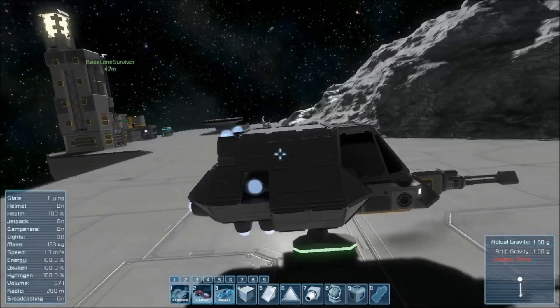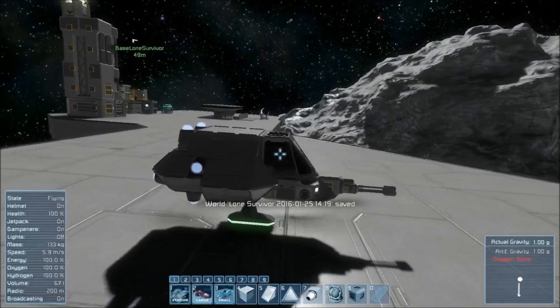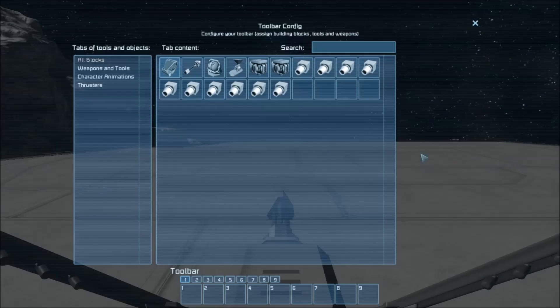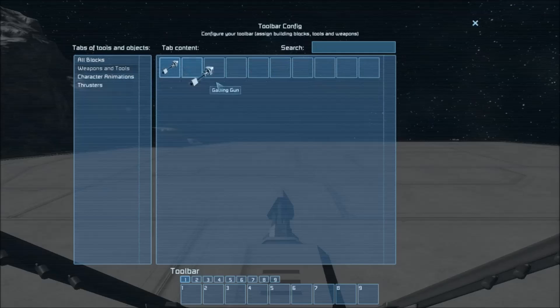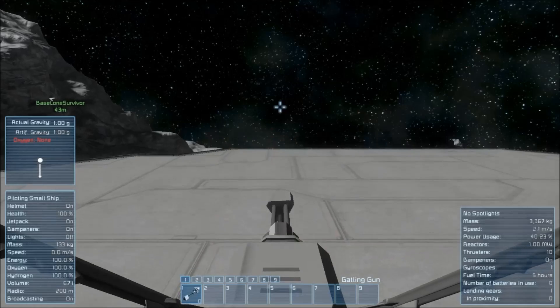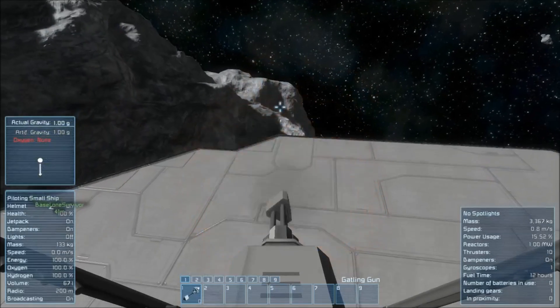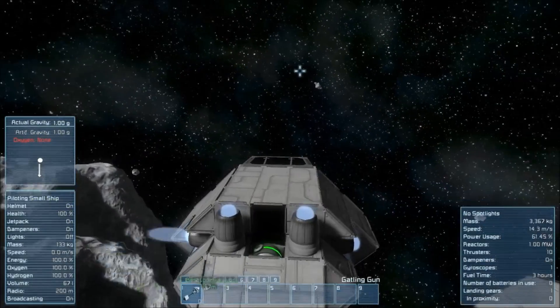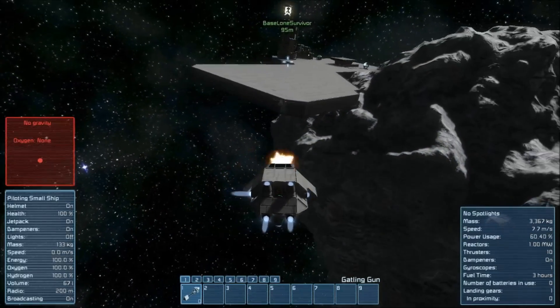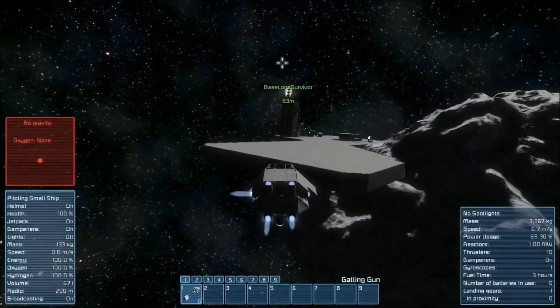Now in order to actually operate the ship itself, obviously you can hop in the cockpit. But how do you fire the gun? You need to hit G, go to weapons and tools, grab the Gatling gun, put it in the toolbar. If you press 1 then press your left mouse button, it fires. Press P to take off. This is a really, really easy to fly ship — easy to build, nice and simple for your very first fighter ship.